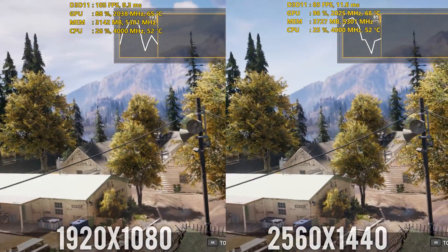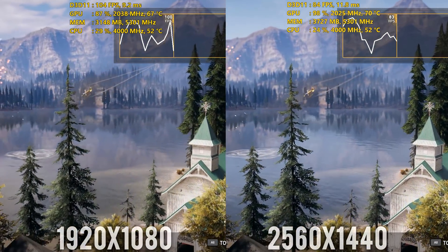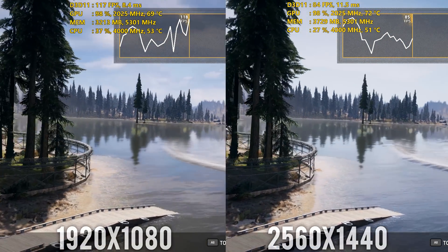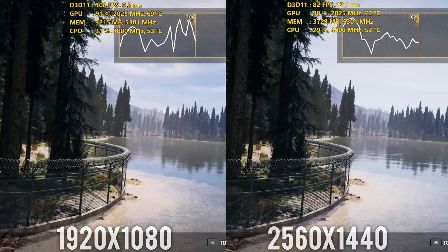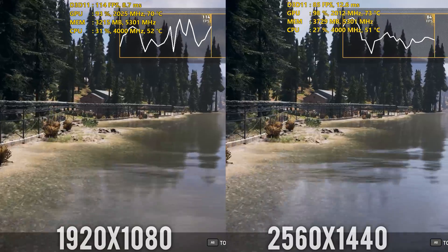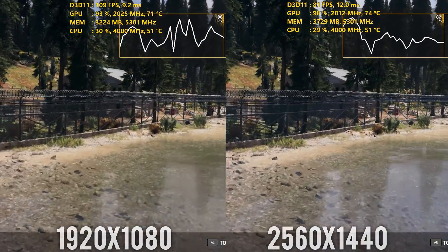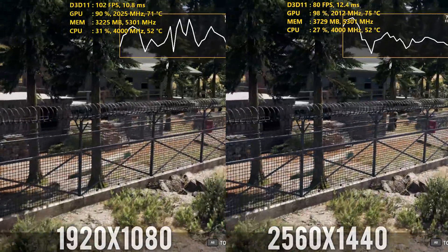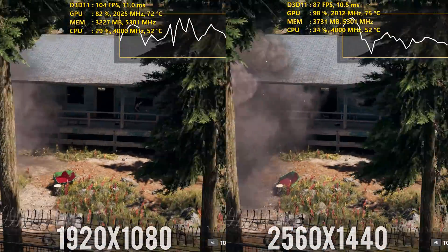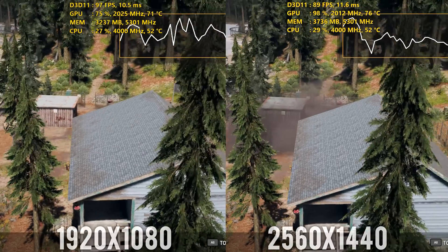Far Cry 5, a game that just came out this year — 1080p and 1440p are able to completely handle this game, no problem whatsoever at high settings, although at 4K it does drop below 60fps. So it's still able to handle most of these games at 1080p and 1440p. Let's go ahead and throw up the graph now with the average FPS, and then we'll get into the 1% low so you can get a picture of the low side of things when frames start to come down from their higher FPS.